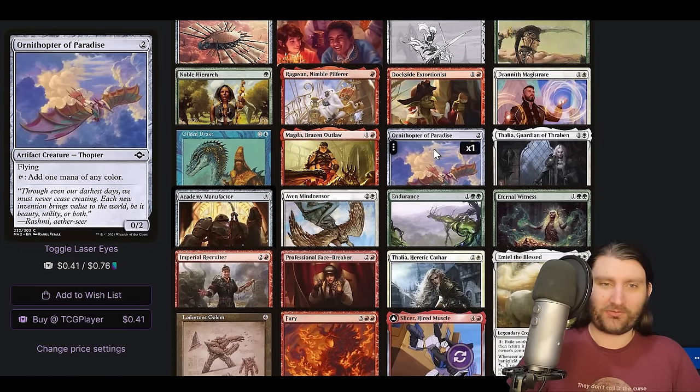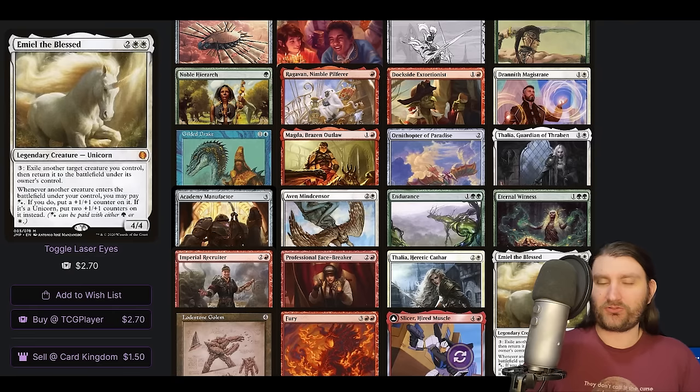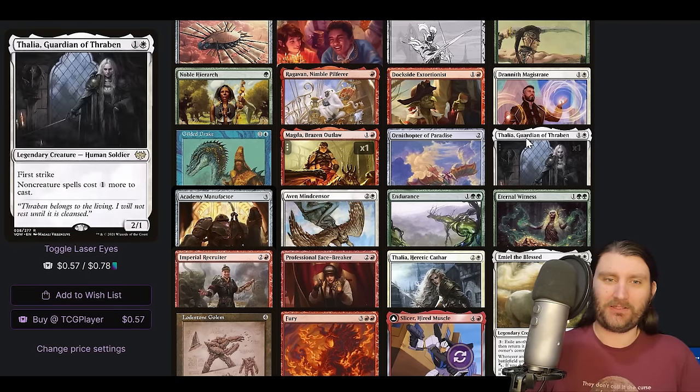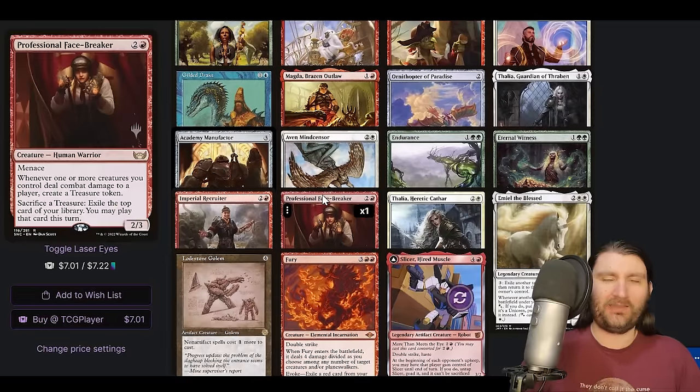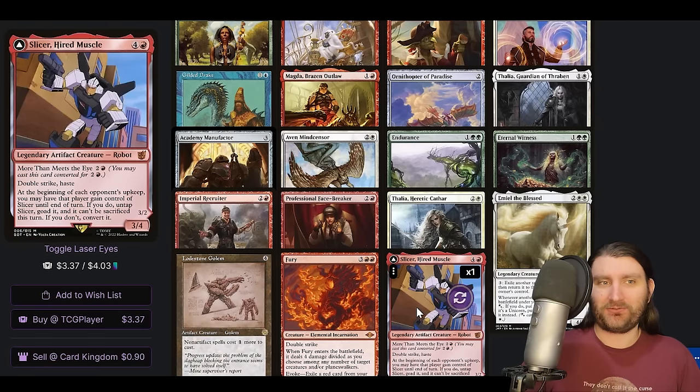We're doing like Magdell, Ornithopter, Paradise, Academy Manufacturing. We're doing Dockside treasure loops with Emil. We have access to that kind of stuff, and then we're running Staxi effects like Thalia, even Mind Sensor, and then we're locking people down a little bit. Lodestone Golems, kind of the same thing — it's a 5/3 and it's an artifact. And then Slicer in the list, just coming at you, beating people down, really pressuring the life totals.